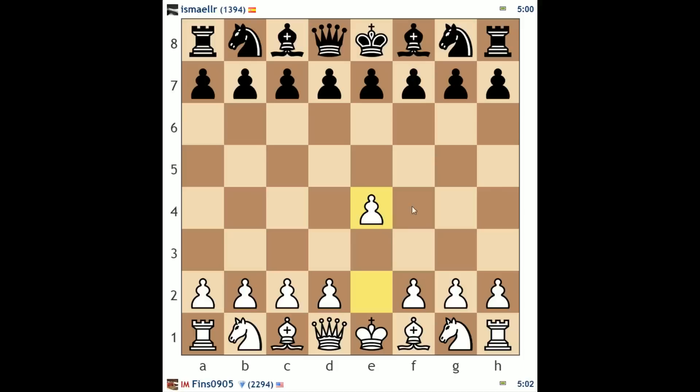Hey guys, this is John, and welcome to part 3 in my series on climbing the rating ladder. Today we are playing players in the 1200 to 1400 range, and we start out with a 1394-rated opponent who's played the Sicilian.